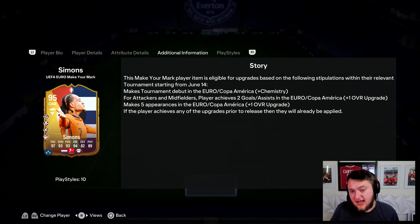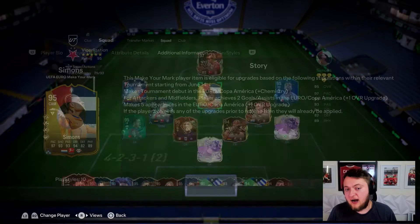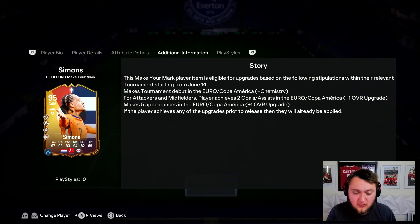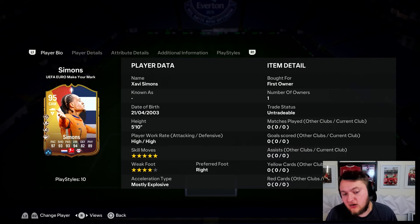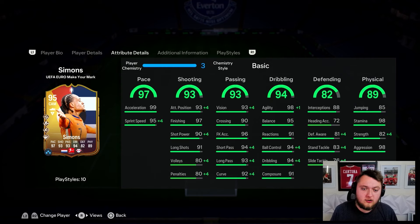He will make his debut for Netherlands, 100% plus chemistry he will gain for that, which is pretty awesome from EA. For attackers and midfielders, the player achieves 2 goals/assists - probably expect him to do that. And then the player makes 5 appearances, so that would mean Netherlands have to get to the quarterfinals for this man to get upgraded again. It's not the easiest, but it's not that hard either. You can play CAM, right wing, and left wing, which is okay for alternates.